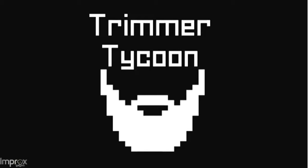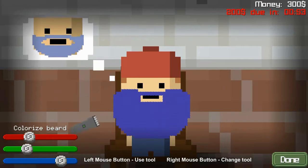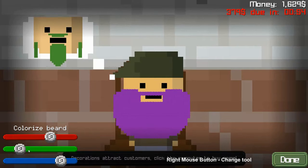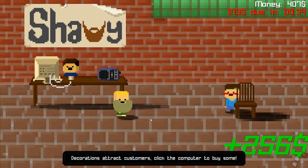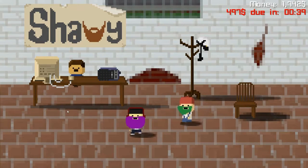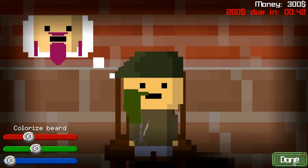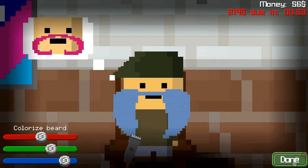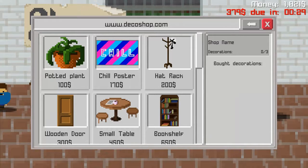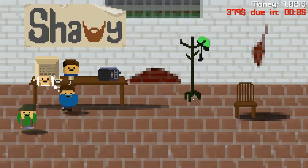Tremor Tycoon is 50% business simulator, 50% dexterity game, and 100% ridiculous. As the owner of a salon that exclusively styles beards, your goal is to keep your clientele happy and the money flowing. Color and shape beards to match pictures of your customers' wishes. A meter will show you how happy he is with your work. Customize your barbershop for bonuses, hire employees, and become the beard master you've always wanted to be.